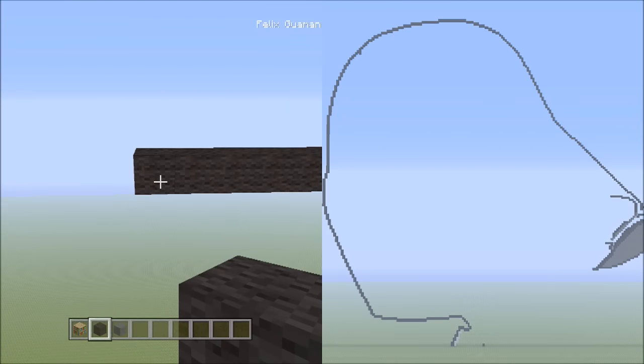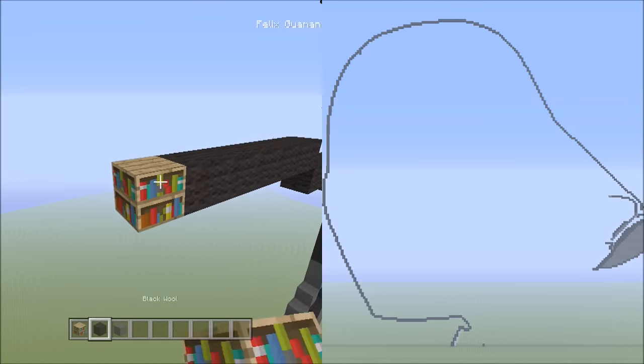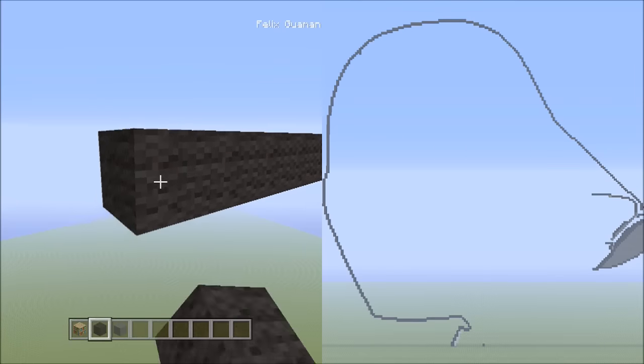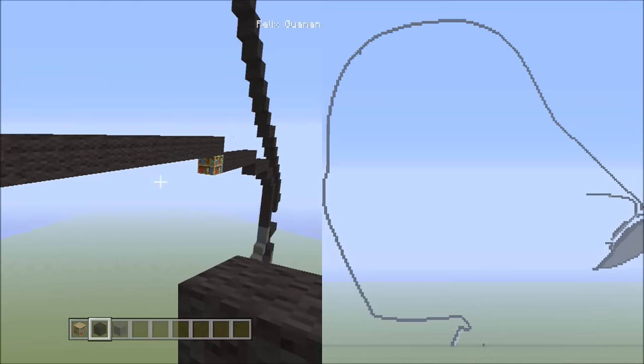Now we're going to be placing four blocks going across on the upper level to the left — that's one, two, three, four. Once we've done that, we're going to be placing 13 blocks going across on the upper level to the left — that's one, two, three, four, five, six, seven, eight, nine, ten, eleven, twelve, thirteen. That's 13 blocks.